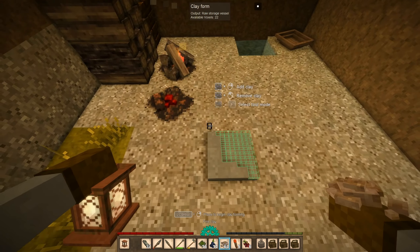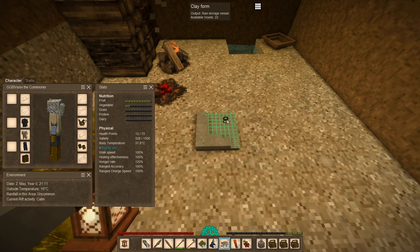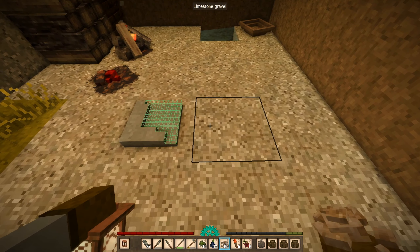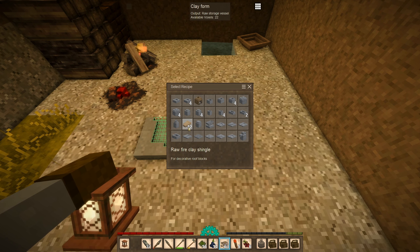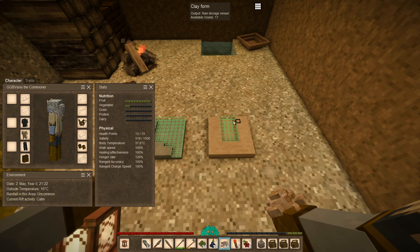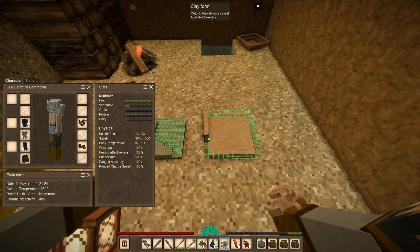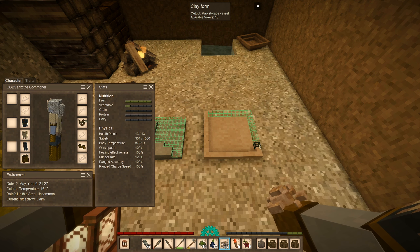Let's continue working on this vessel here. What the hell? I can't mix the blue clay with the fire clay - so that's just gonna stay there until I decide to break it. Let's fire up one vessel for the time being, and then we'll make bowls and pots.